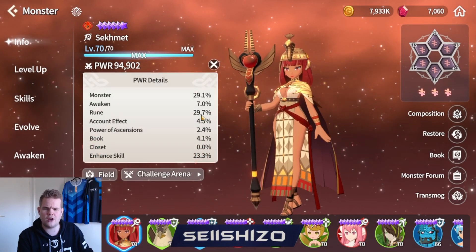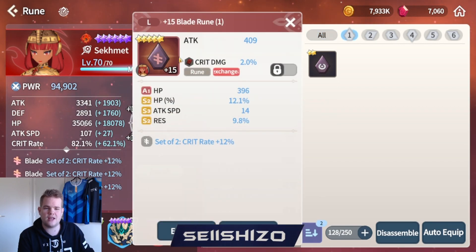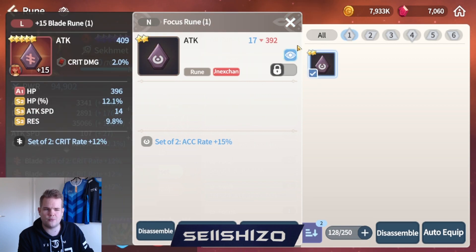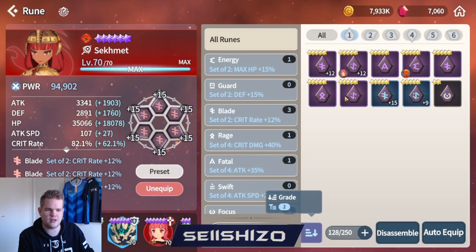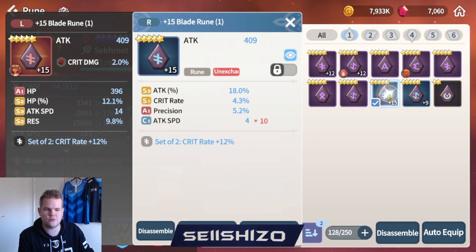Continuing on, we have runes, which makes a lot of sense but there's something extra to it. If you have a rune with a legendary stat and therefore 4 rolls, and your rolls are high, it will grant you more power - though it doesn't necessarily mean your unit is stronger. You have grades from D all the way to S5 technically.